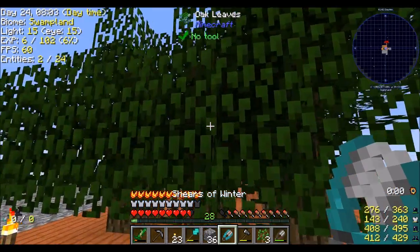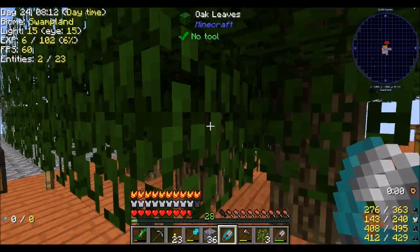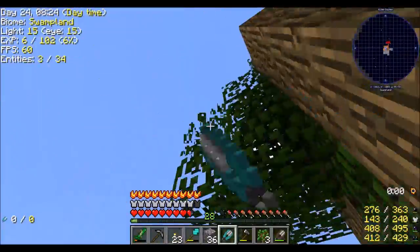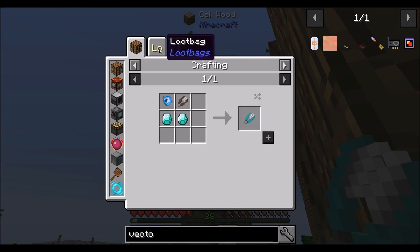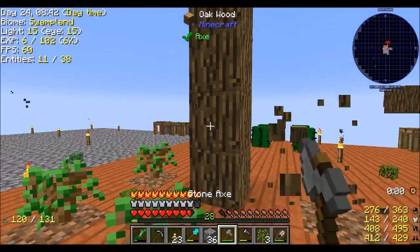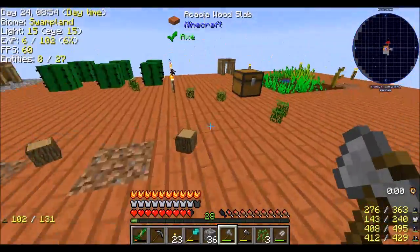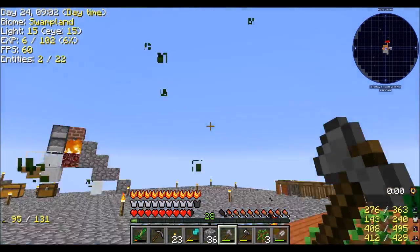One of the bags here got me shears of the wither — magic shears that tear the leaves from trees with cold. Are these unlimited use shears? These ARE unlimited use shears. That's really cool. I just got these out of a loot bag, I don't even know which one. I guess they're available in all tiers of loot bag. Well, that's pretty awesome. Hello, magic shears — I like you. I like that you exist. I like everything about you.